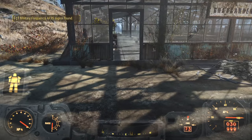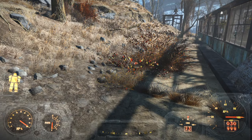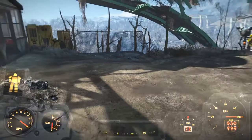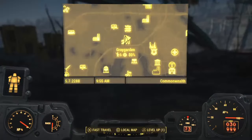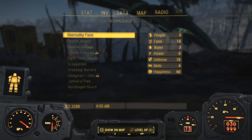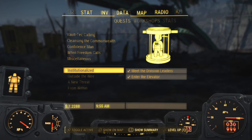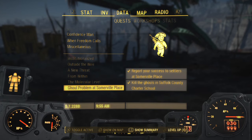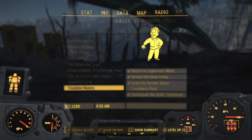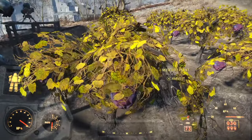Welcome back to Fallout 4 - Brotherhood of Steel. We're back at Greygarden. We just finished the Troubled Waters quest for them. And off camera, all our fruit's back.